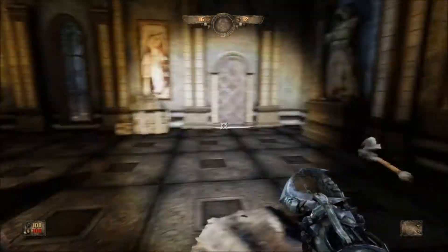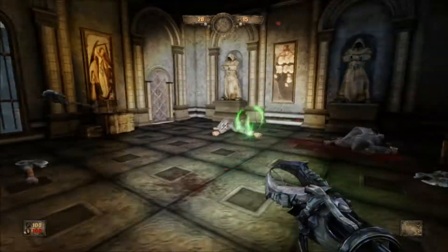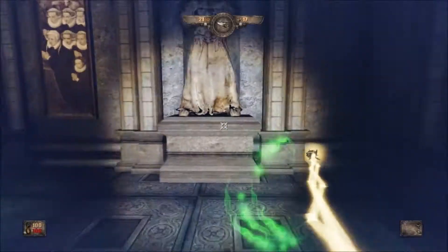When you do your speedrun, try to keep in mind that these guys spawn in the corners. I believe the enemies spawn on the opposite corner from which you cleared first — so you clear the right corner first, then go back to the right corner again and take the enemies out there.